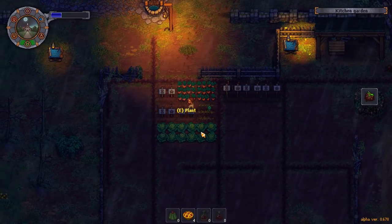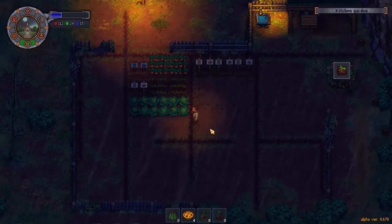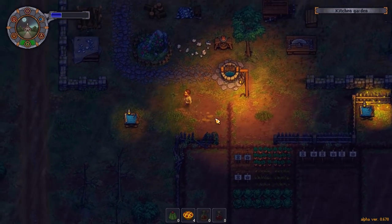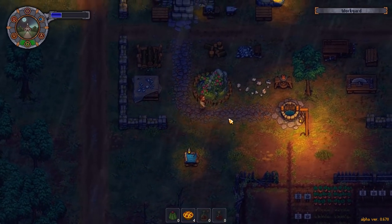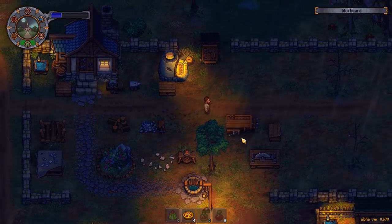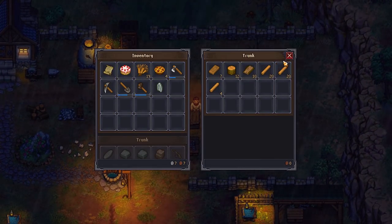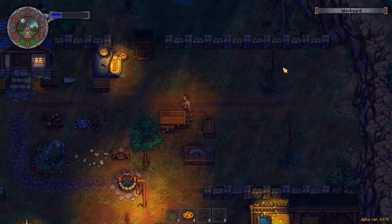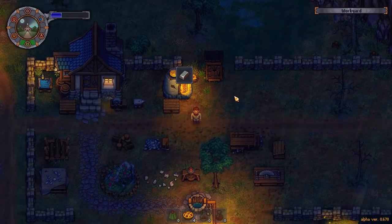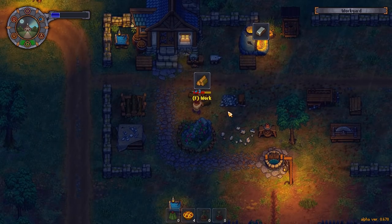Thank you. And this one as well. Are they ready to gather? No, they're not. They grew in front of my eyes but they're not yet at the full growth level. What do we want to work on? We've got a decent amount of billet and loads of sticks. We'll get the last little bit of ore going and we're going to use the rest of my energy chopping firewood, I think.